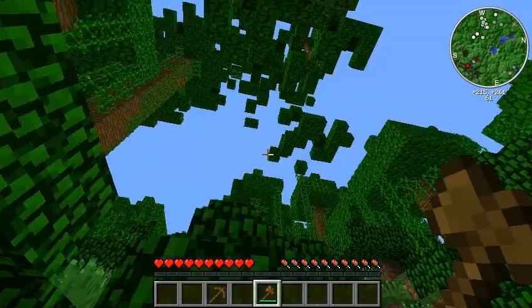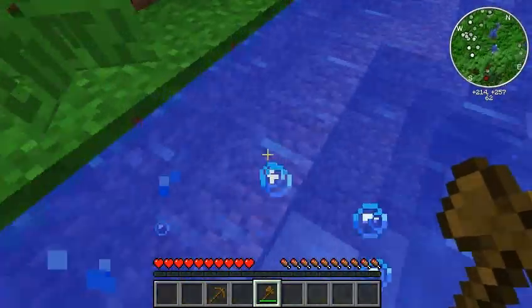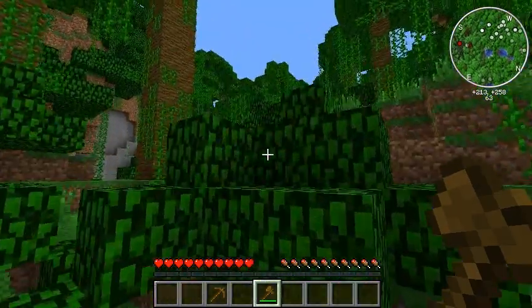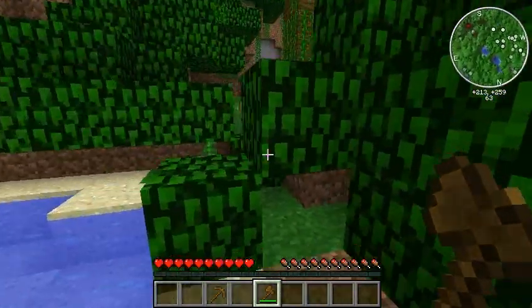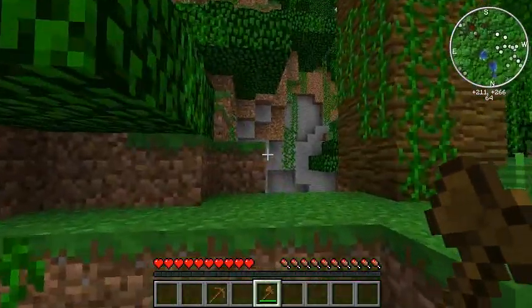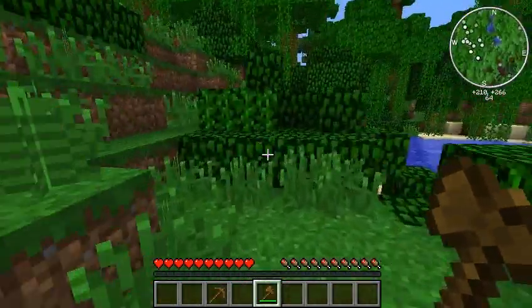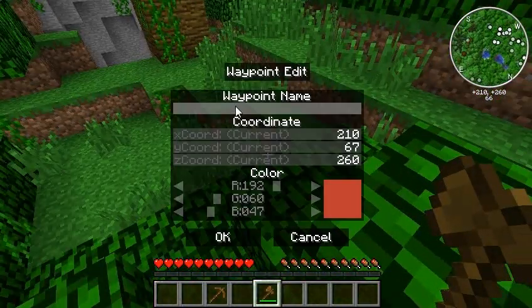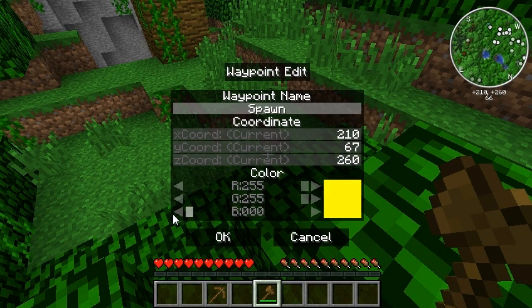Awesome, wood is still dropping from somewhere. I think I've got plenty of wood - I've got almost three stacks. So let's just pick a direction and set out. There's some exposed stone there, so let's go over here. Before I go, let's go ahead and mark my spawn point on the map, just as reference. I might or might not be coming back to the spawn point. We'll see.